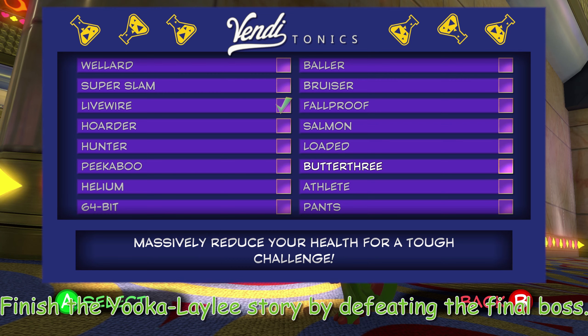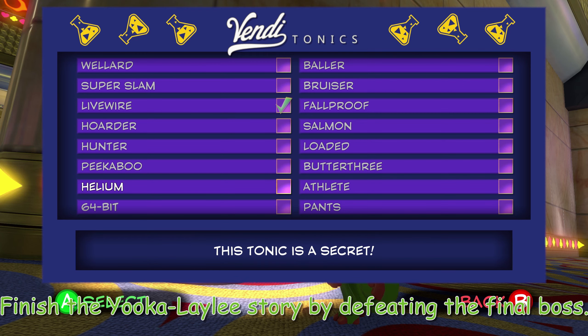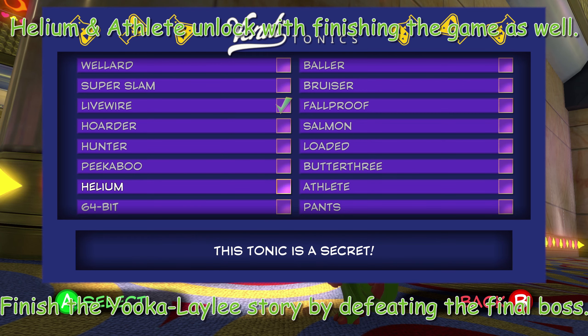Butter 3: this sets your health to a maximum of 3. You beat this one by being a gamer. I had to cheat to unlock that one. Cheat codes. Helium: you just consume some helium. It's easy. This just makes the characters' voices higher pitch. Athlete: just run around a bunch and eventually Yuka will become an athlete. I don't remember what this one does. Steve, do you remember what this one does?